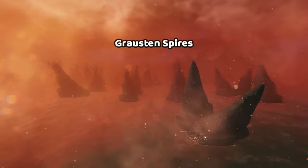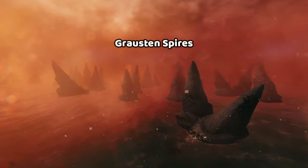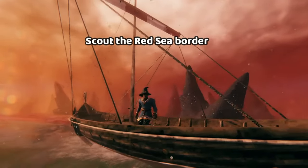We're going to be focusing on these spires that spawn all throughout the ocean near the Ashlands terrain. While each Valheim world is not exactly the same, there are some patterns that we can learn.